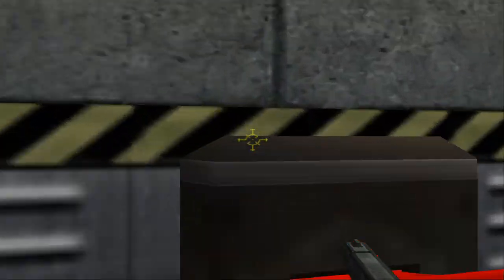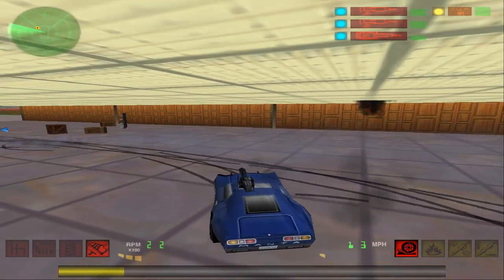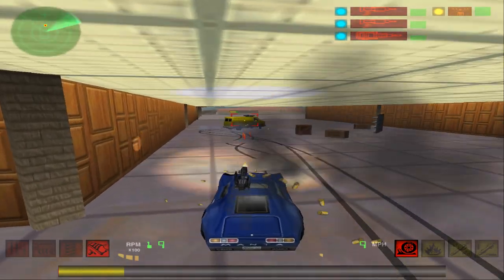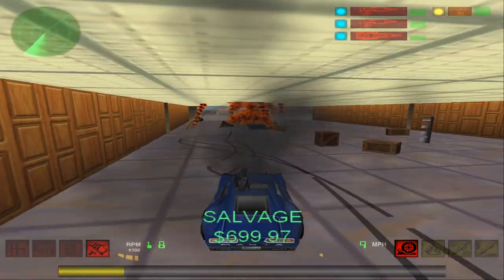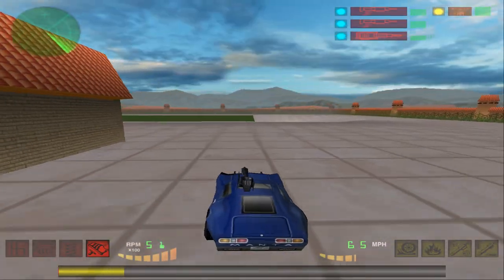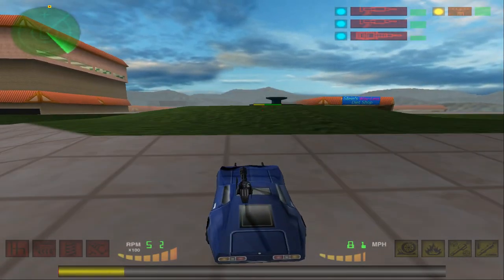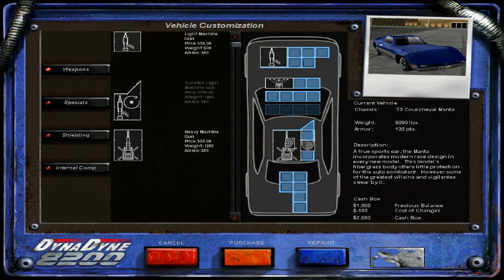First released in November of 1999, Interstate 82 is actually a sequel to both Interstate 76 and the Vigilante 8 spin-off series. In terms of gameplay, it's a mixture of both — being far more arcadey than the original Interstate 76, meaning it's no longer a simulator, while somewhat retaining more detailed elements, such as certain components like the car's engine or brakes being damaged enough to disable the car.